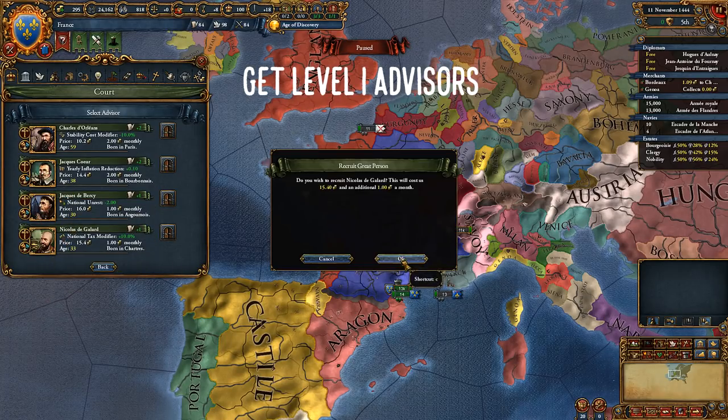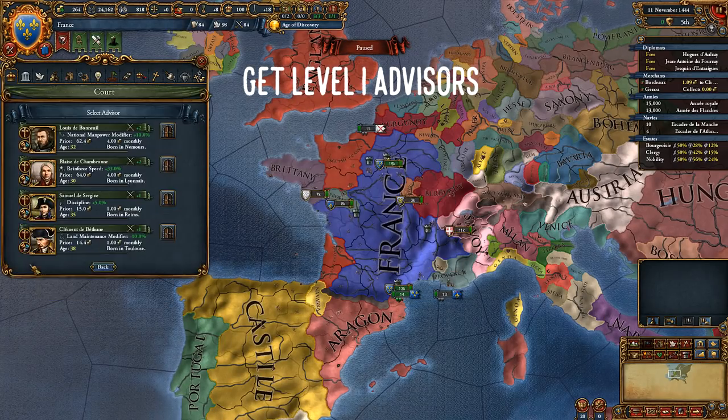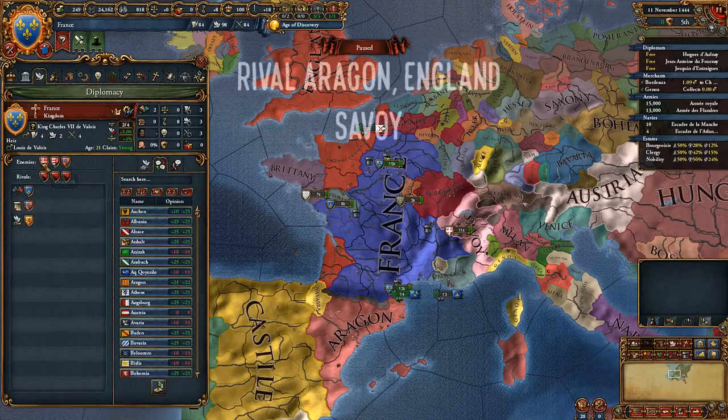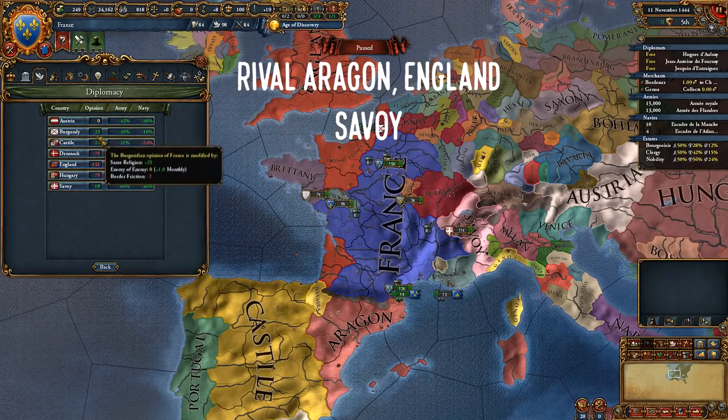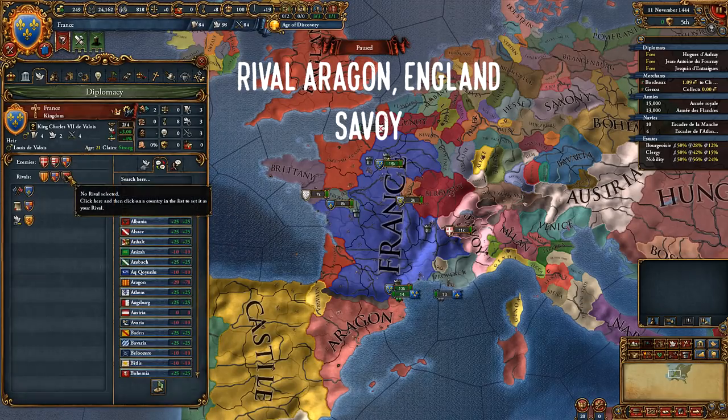Let's look at some of the opening moves. Get your level 1 advisors — a diplo rep or an improved relations advisor is very helpful early on. Rival Aragon, England, and Savoy. Savoy won't be a valid rival for long, and you can switch to Burgundy after that.